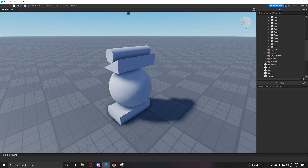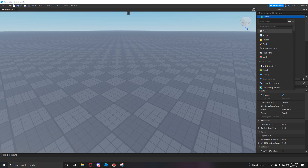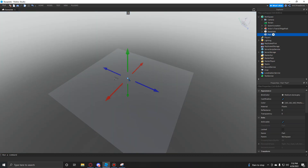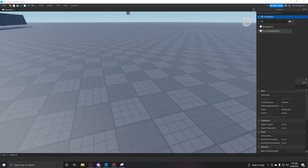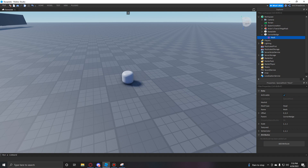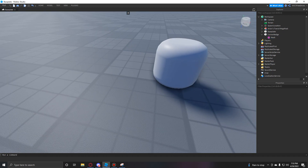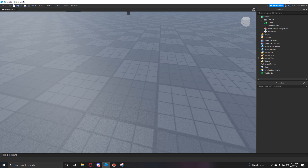You can essentially use these parts to build whatever you want. There are also other ways to insert parts — if you go to your workspace in the explorer and press the little plus, you'll get a dropdown menu with everything you can insert. There's nothing off limits here, it's all free to use because it's built into Roblox. You can insert different types of parts like a corner wedge or even a mesh, which gives certain parts a different shape.